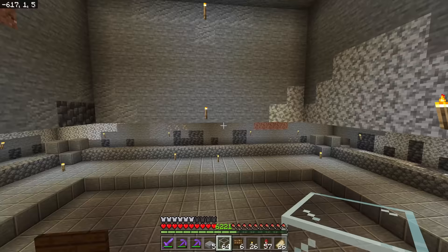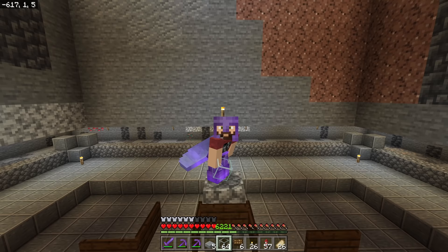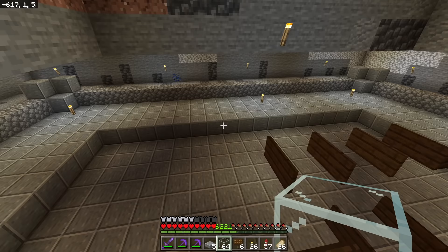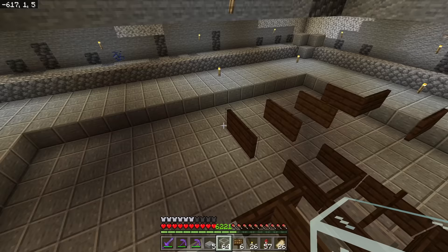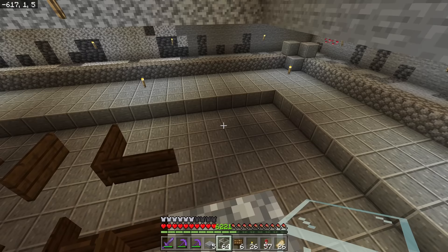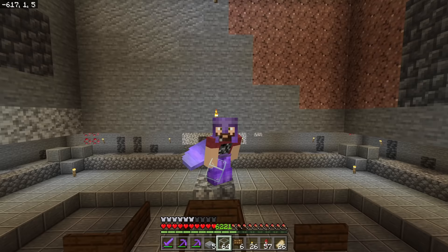For every 10 villagers you have, it allows another golem to be alive at the same time. Having 20 villagers means two golems can spawn simultaneously. It doesn't increase spawn speed, but having more villagers reduces failed spawns. Having 30 villagers is better than 20 because the game will occasionally try to spawn a third golem before your first two are killed. Going beyond 30 villagers — 40, 50, 60 — won't really affect iron farm speed.